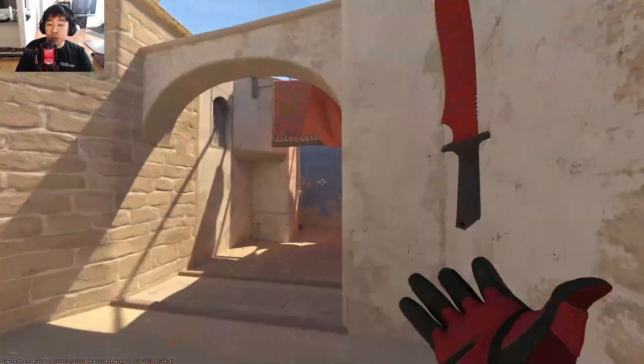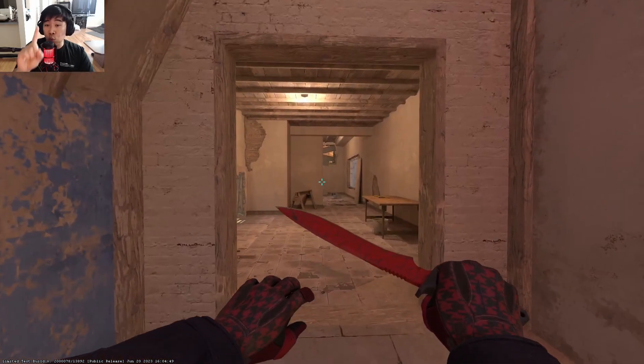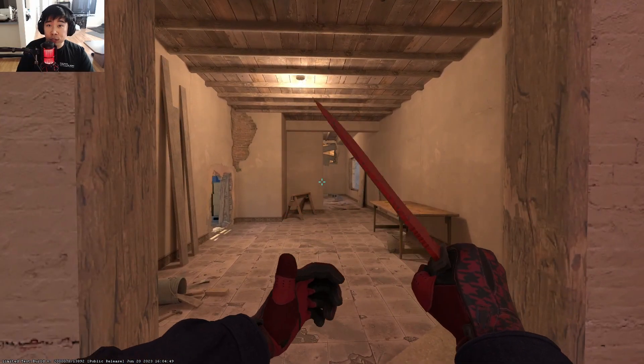So instead of having to press your crouch and jump at the same time, it takes both those things, combines them into one, and I'm going to show you how to do so.